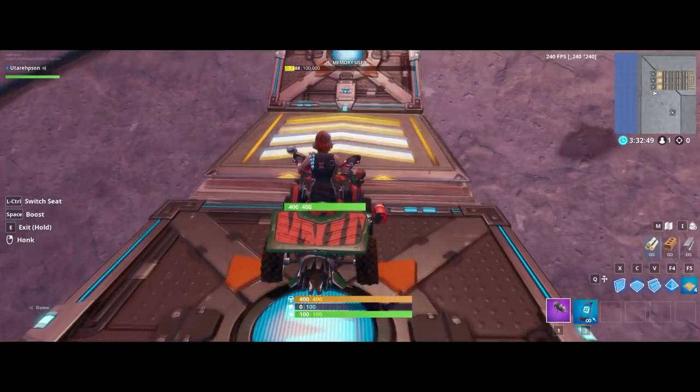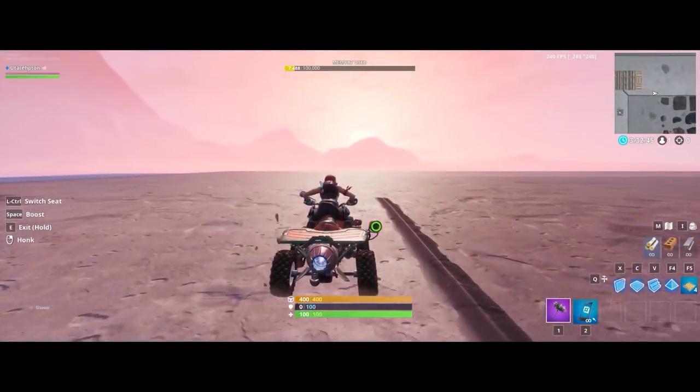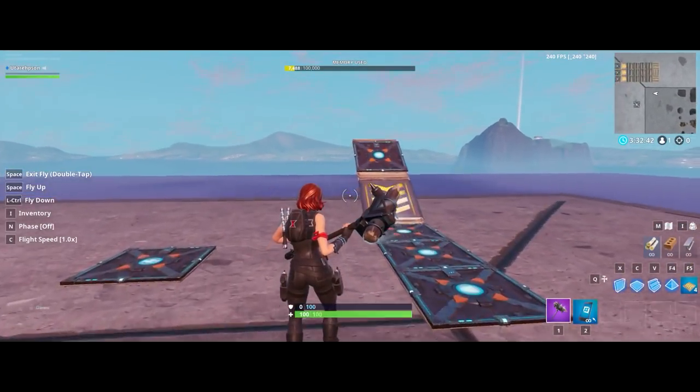As you'll see, it kind of simulates the same as using the booster, which just like in battle royale makes any enemy — human or bot — fly up high in the air.